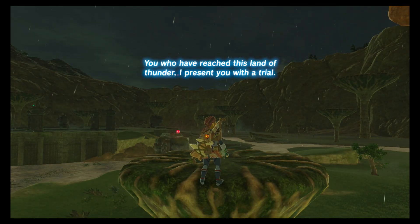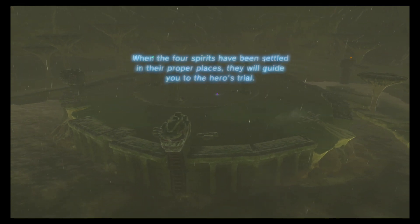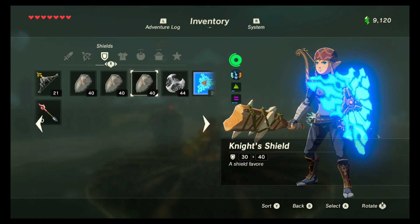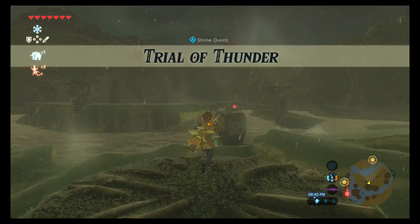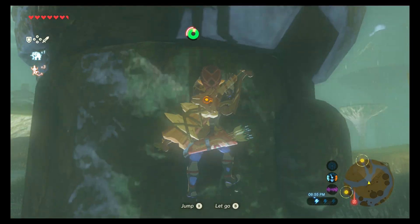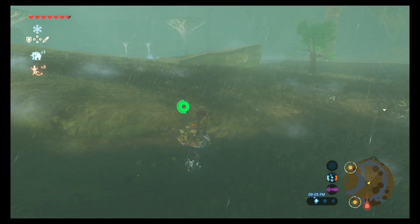"You who have reached this land of thunder, I present you with a trial. When the four spirits have been settled in their proper place, they will guide you to the hero's trial." I actually did not know that this was a trial area. It's raining like crazy. Best thing to do... do we have any shields? We need a bow. We got everything that's wooden or non-metal.